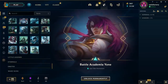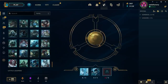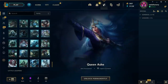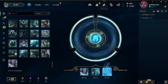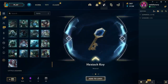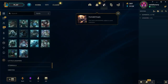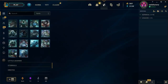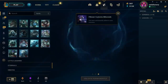We got Battle Academy Yone - that skin is very nice. Green Ash, Big Little Lissandra, exit chest, exit key. Pentakill Karthus. Exit chest, exit key. Cottonseed Blitzcrank.